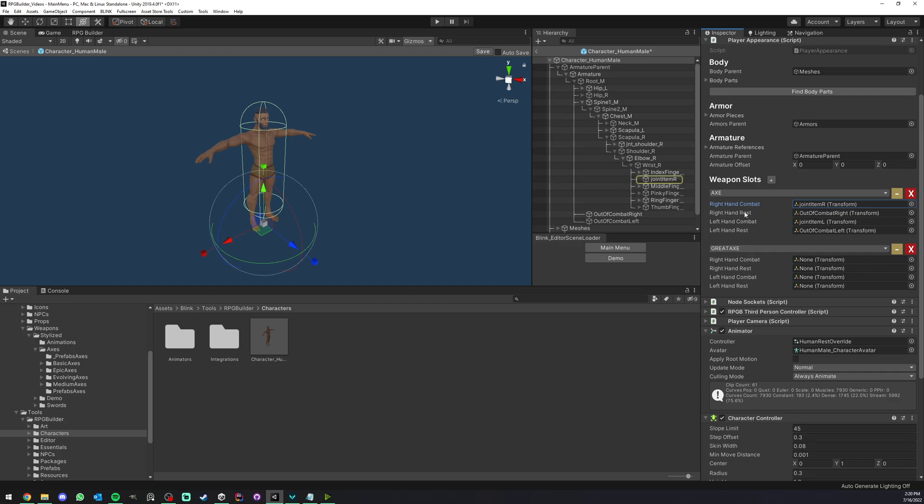So it pretty much spawns the weapon inside our player at the very base of it — we didn't tell it where this weapon should appear. To fix this, you add a new entry, select the weapon type you want to assign a slot for, and then drag and drop any game object inside your character that should be where this weapon is parented to. I'm going to use the same bone as the one-handed axe because it'll work perfectly for our Great Axe. I don't need to assign anything for the left hand since it's a two-handed weapon. For one-handed axes we need to assign both hands since they can be equipped in either.